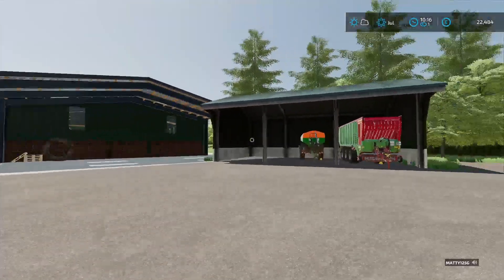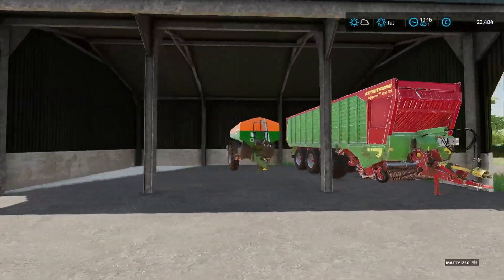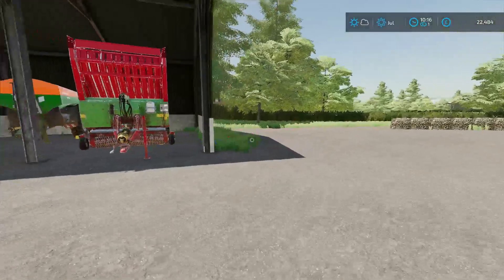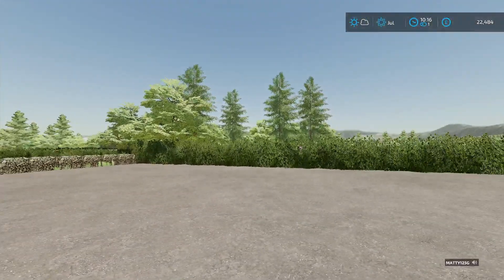Over here we've got another little shed — looks like he's got his forage wagon there and a fertilizer spreader. There's a road that goes right around the back of the sheds and joins up here, then off towards his fields.